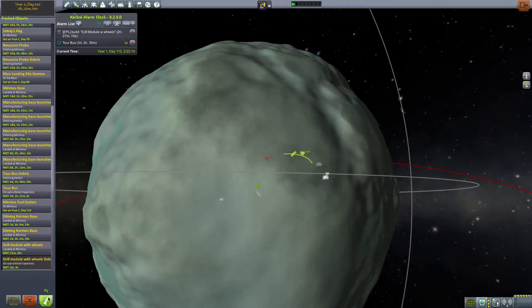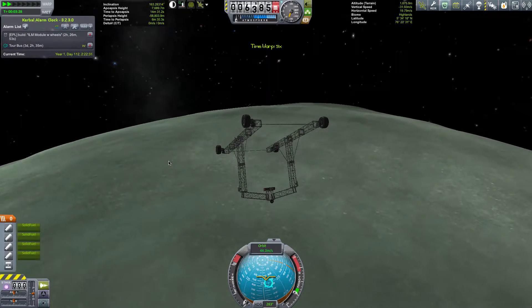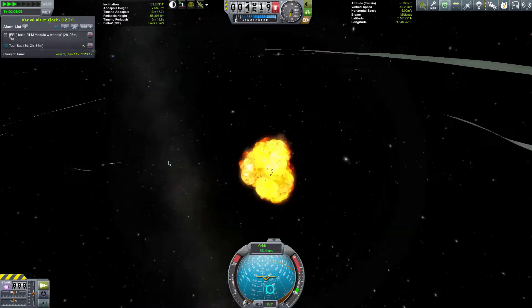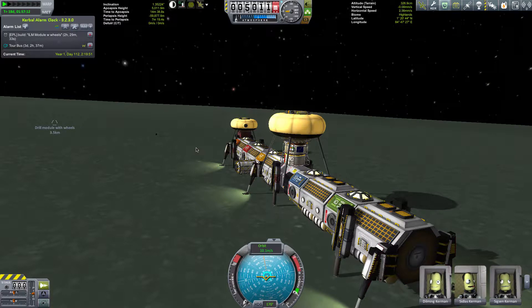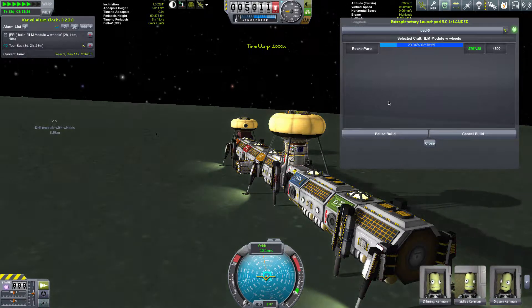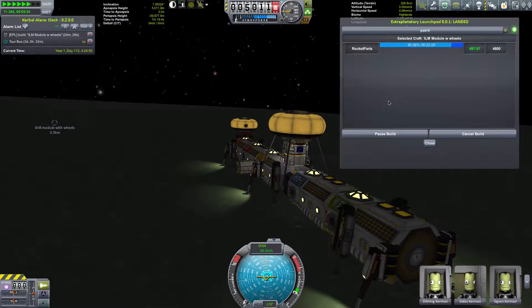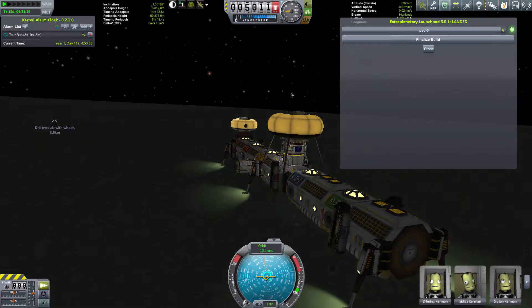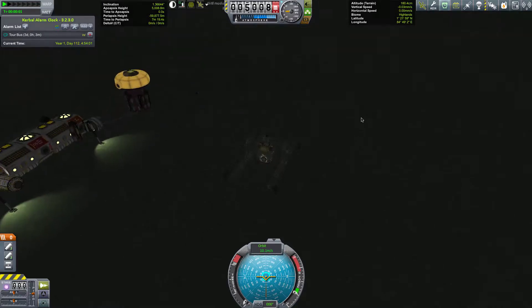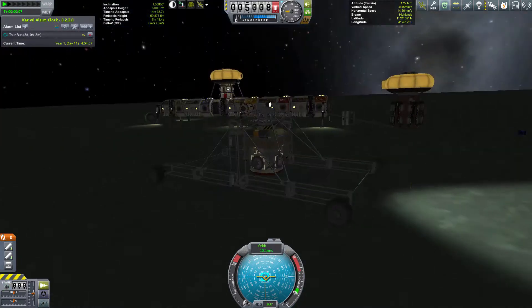We've got a little arc for it — we'll just swap to it and follow it back down to the surface of Minmus. It went through the surface because it was time-warped and kind of went straight through before physics kicked in. So now here's our next build being built — we'll speed that up. Having blown up the last thing, we can see the drill module with wheels there, which no longer has wheels. And now we have the one that's 3.5 kilometres away, so we're going to place another one roughly in the middle — this one, which is not quite as big. Hopefully it won't take off. But it's dark so we'll turn the headlight on.